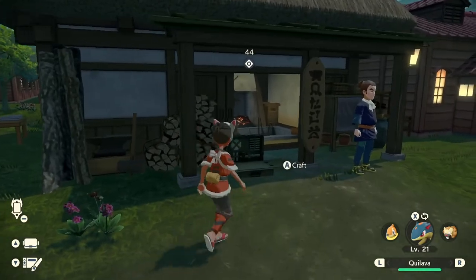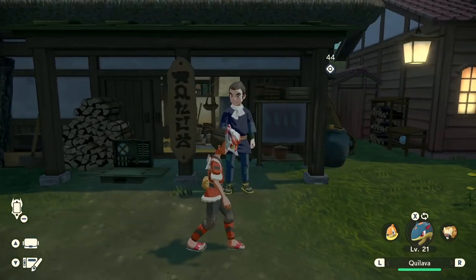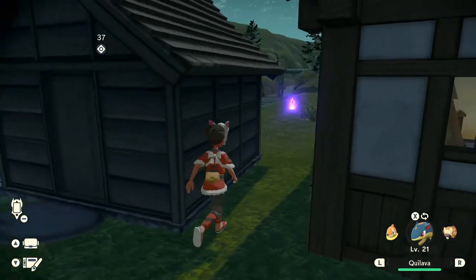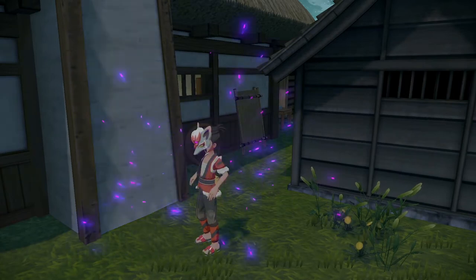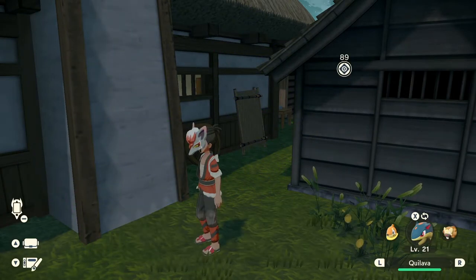The crafting station is right here — it's the building that you could craft with the homies standing in the front. You want to make your way around to the back and to the right of it. You got yourself one of these purple flames. There are three remaining in this area.